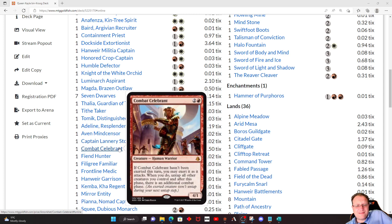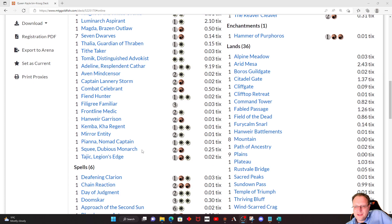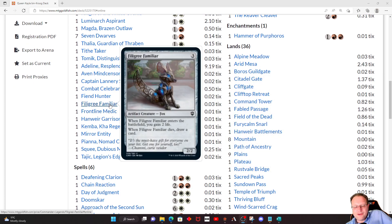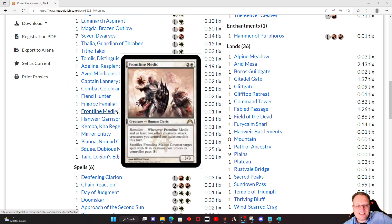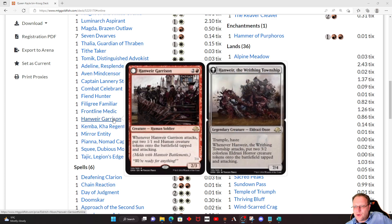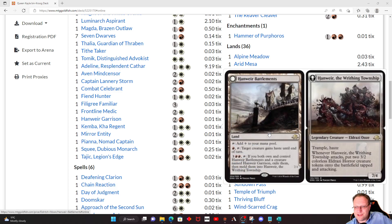Combat Celebrant so we can take extra attack steps and win. Fiend Hunter to control some of the annoying creatures. Frontline Filigree Familiar — gain two life, draw a card when it dies, happy with that. Frontline Medic — not a card you see very often, but we will be attacking a lot. We've got one of the enchantments that gives all our creatures haste, and making all your creatures indestructible when it attacks seems like a really good plan. Hanweir Garrison is in — that's probably going to be our biggest creature, and we have the Battlements so we can meld it together to make Hanweir, the Writhing Township.